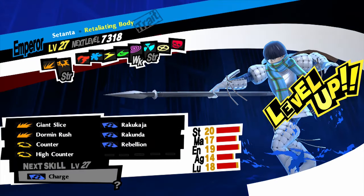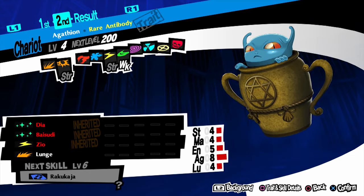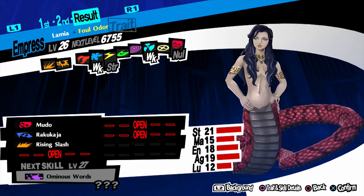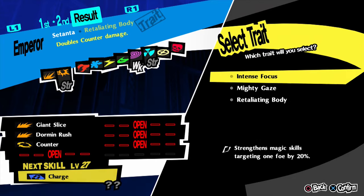For rank 5 we need a Satanta with Rakukaja. First, get Jack O'Lantern and a Gashian and fuse them to make a Silky. Then get Suzaku and Kaguya Picaro to make Lamia. Fuse Silky and Lamia and you have Satanta with Rakukaja because Lamia has it naturally.